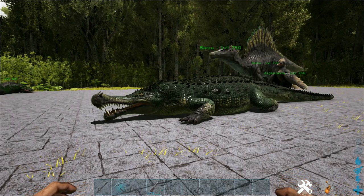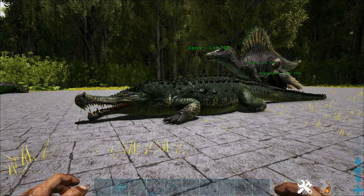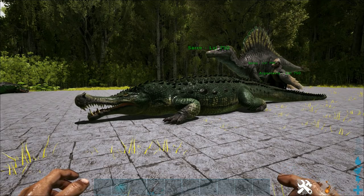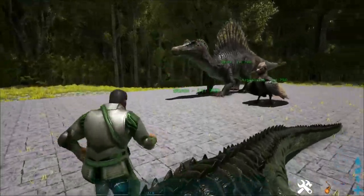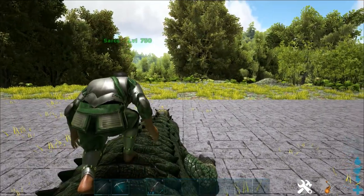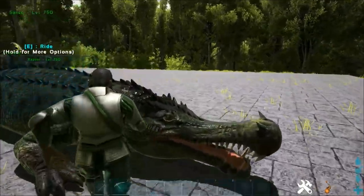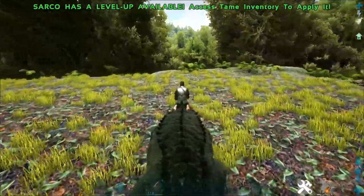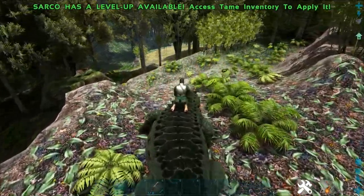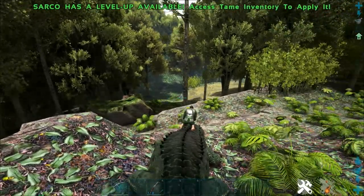Next up is the Sarco. It received a model update, animation update, texture updates, and some new abilities. It idles with its mouth open. It has a death roll, a lunge, a 180 attack — you can actually walk on the back of these things now, using it as a makeshift raft. Piranhas flee when they encounter a Sarco, including nearby allied Sarcos.